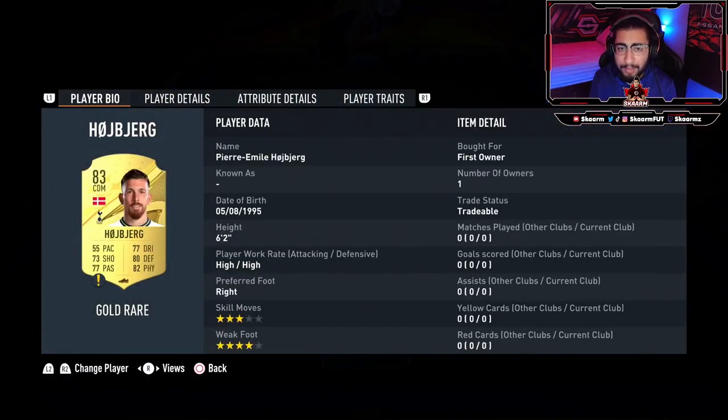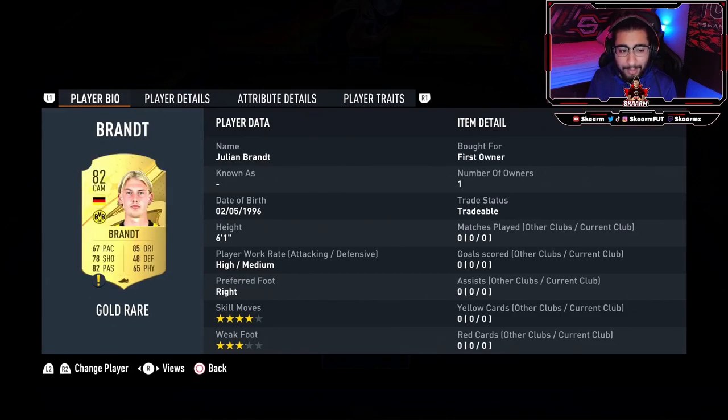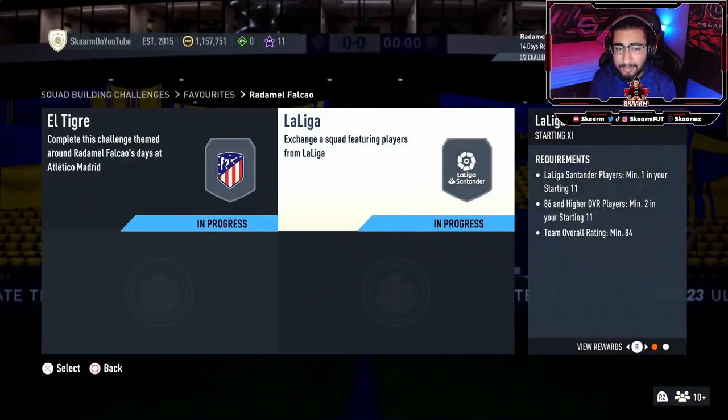We're going to go through the player names for the 83s: Høiberg, Haradeki, Zapata, Jiménez, Piqué, Kobel, Fernando, Luis Alberto, and David Silva. Now we move on to the 82s, with Julián Brandt and Rakitić as your two 82s.